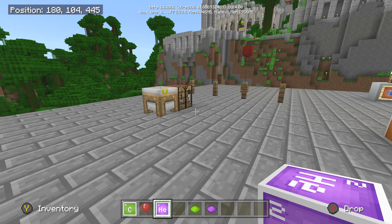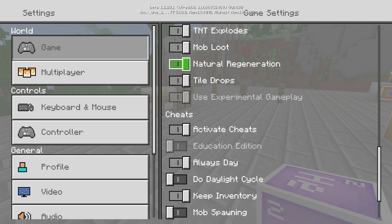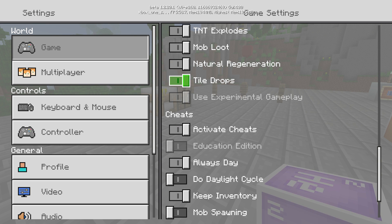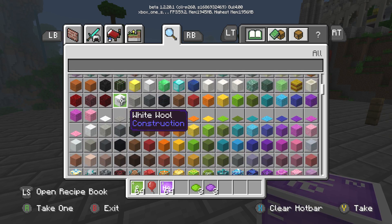Let's start this off. In your game settings, you want to make sure that Experimental Gameplay and Educational Edition are both turned on. Mine says off but it's glitched - I have it on. Make sure both are enabled, because that's going to allow you to see all of these elements and things like that.